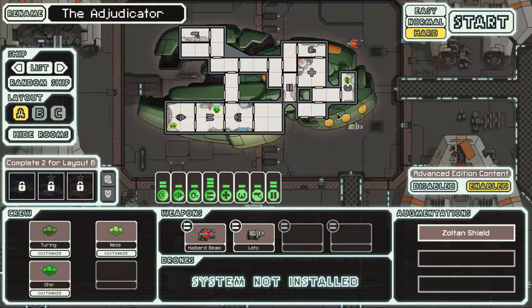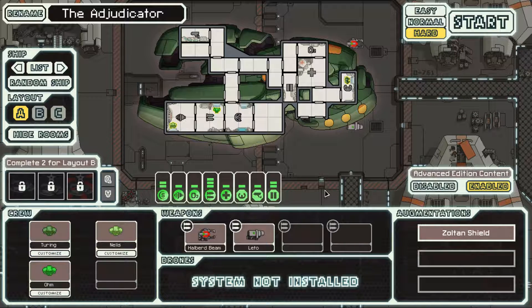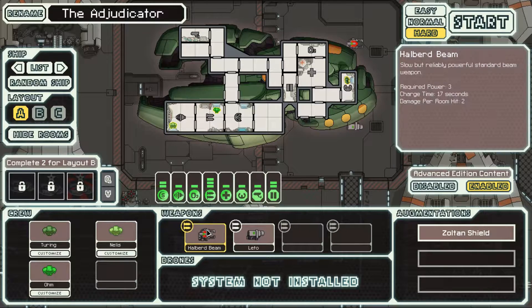The Zoltan Cruiser is quite strong. With three Zoltan crew, that's a bonus three power on top of whatever reactor power we start with, which will barely be enough to actually power everything on this ship. But we do start with a Halberd Beam, which is a very nice beam weapon. It pierces through one bar of shields, and we also start with a Lido Missile Launcher, which is going to be used to bring down enemy shields if they have more than two shields. Hopefully I will save missiles for quite some time, but if I have to use the missile launcher, I have to use it.